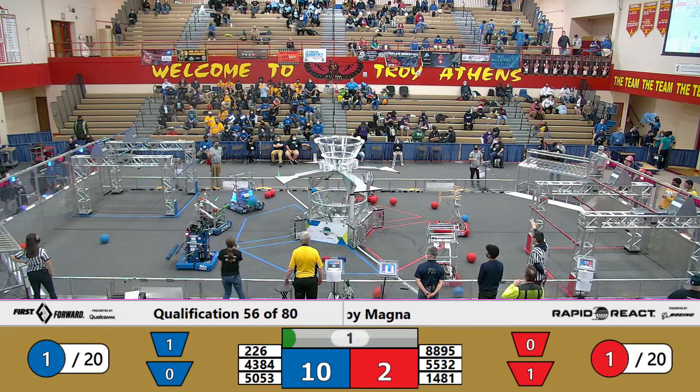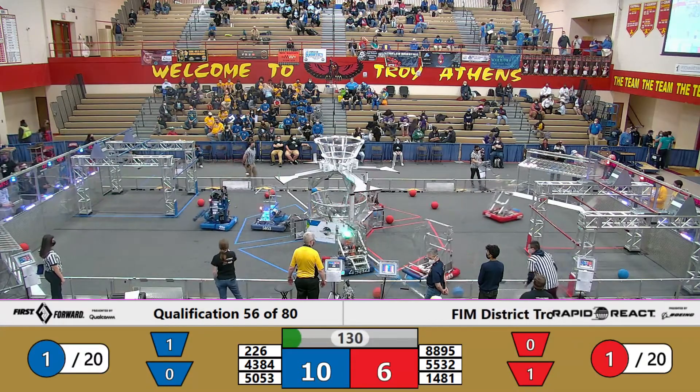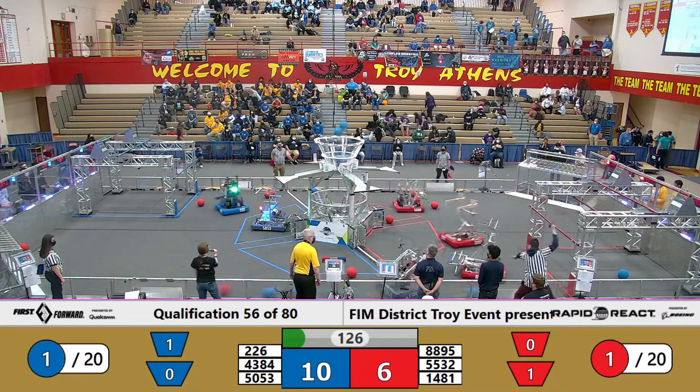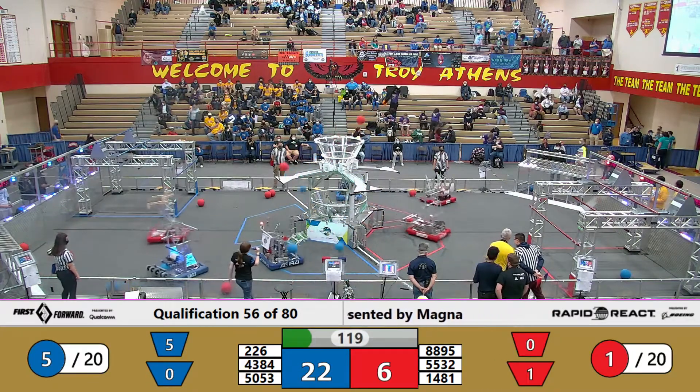A shot missed in the upper hub by the Blue Alliance. As drivers are now allowed to pick up their controllers, many zoomed for cargo. Team 5053 already has some cargo, as well as their Alliance member 226. Cargo shot goes to the upper hub, with more than one scored in the upper hub.